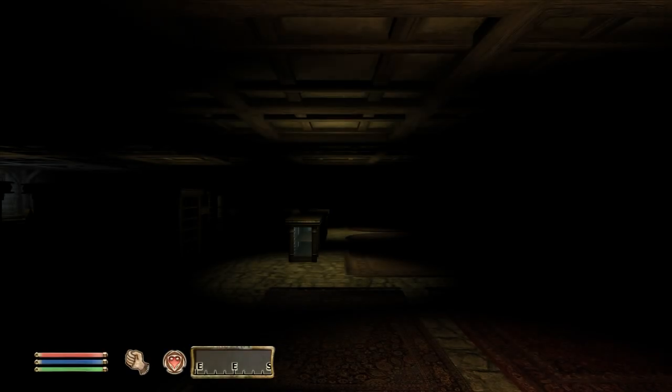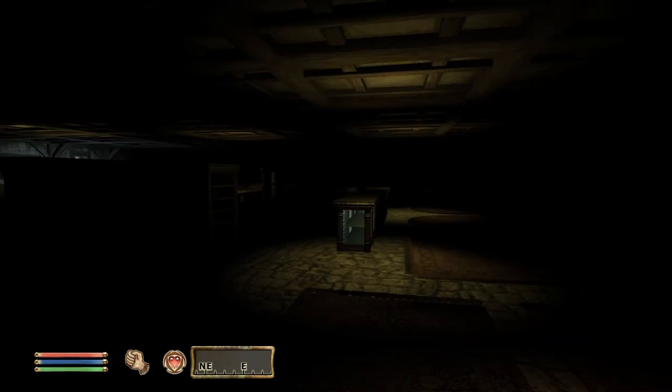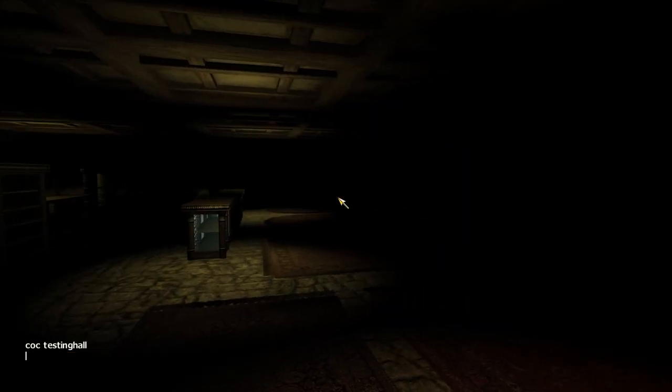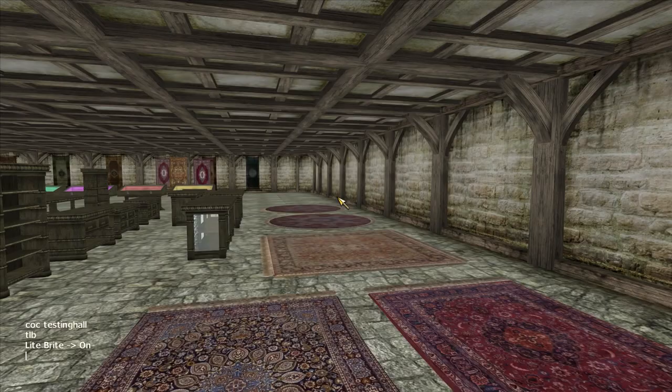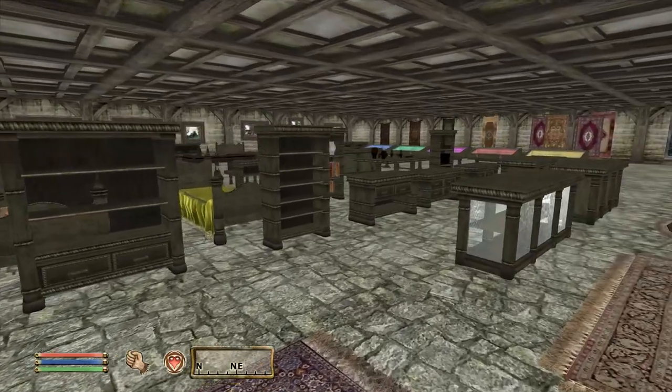Heading straight after spawning in, starting from the left, our first door leads to the upper-class clutter warehouse. As expected, this room holds all kinds of generic clutter to decorate upper-class houses with — ranging from planters, to beds, to tapestries and rugs. Besides these items, nothing else of interest is located here.